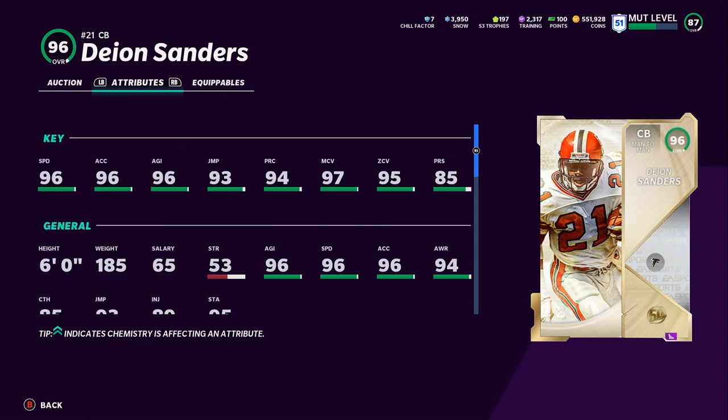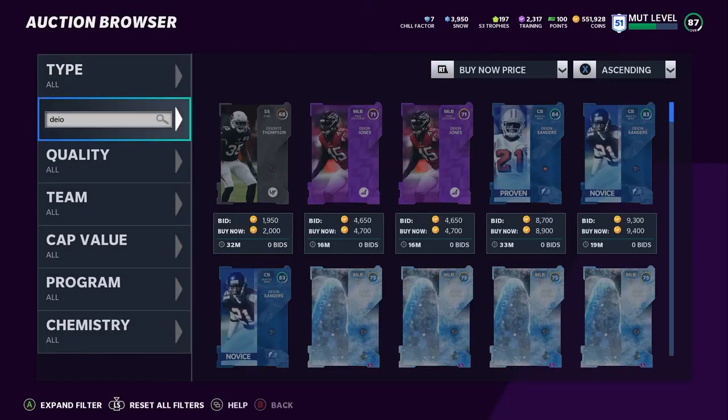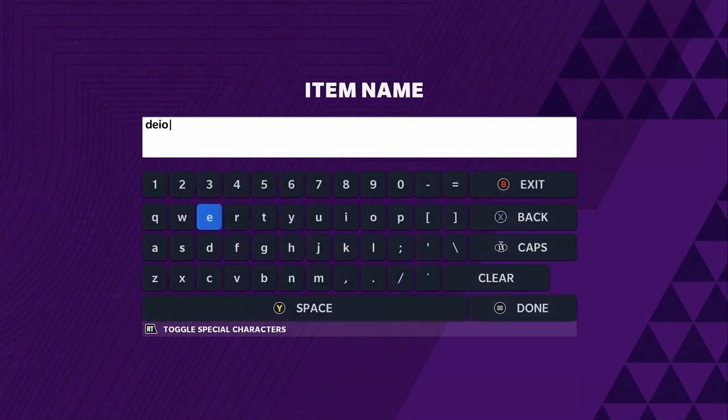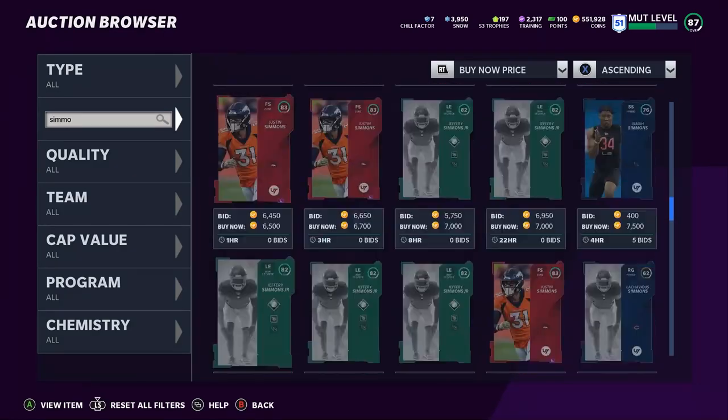The point is, Deion's going to be great — that's why he's still on this list. He's going to have 97 speed, 97 acceleration. He's going to have max man, max zone, max play recognition. The only thing will be press, but his press will get above 90, so he's still going to be great. If he was at any other position, those stats are just ridiculous. But the issue is he's going to be a liability in the run game and a liability if they don't throw to him.